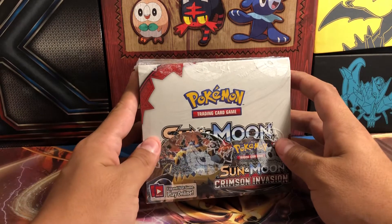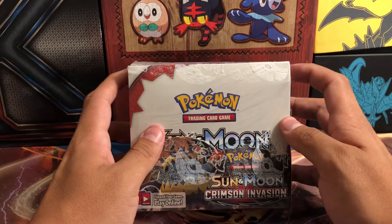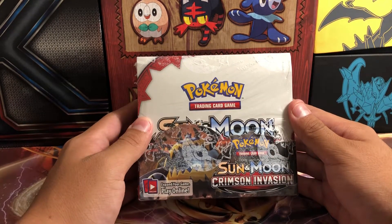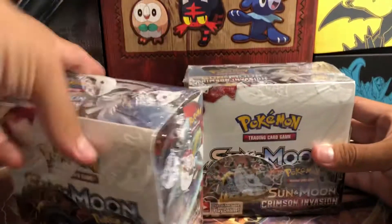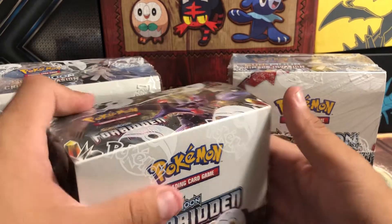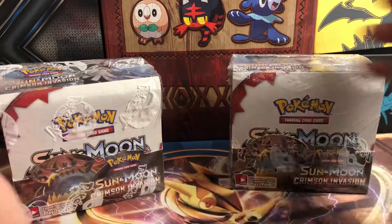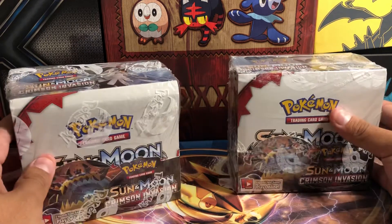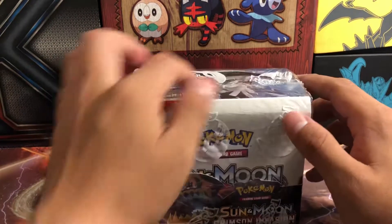This time around I have something amazing — well, I don't know about amazing because I know this isn't exactly everyone's favorite — but Crimson Invasion. I managed to get a hold of a box, actually three boxes. If you checked out my Instagram, username spartan strike zero seven, you would see I have two Crimson Invasion boxes as well as a Forbidden Light booster box. I'm gonna open probably one every week.